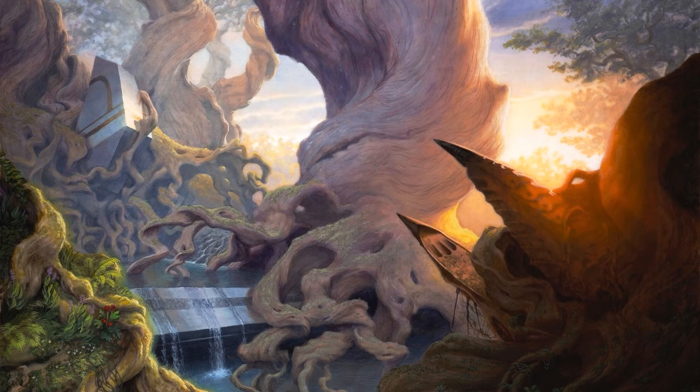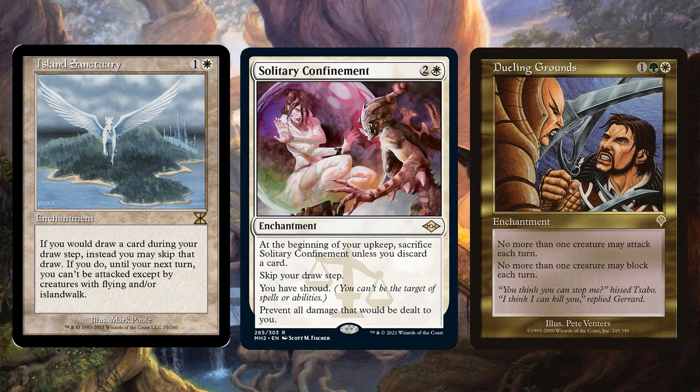You don't realize how much card draw you're actually going to be doing — you'll be drawing so many cards you don't even need your draw step. Island Sanctuary and Solitary Confinement both have you skip your draw step. With Island Sanctuary, you can only be attacked by creatures with flying and Island Walk. Solitary Confinement prevents all damage to you and gives you Shroud, with the cost of discarding cards — but you'll have so many cards from all these Enchantresses going off. You also have Dueling Grounds, which limits opponents to attacking with one creature.